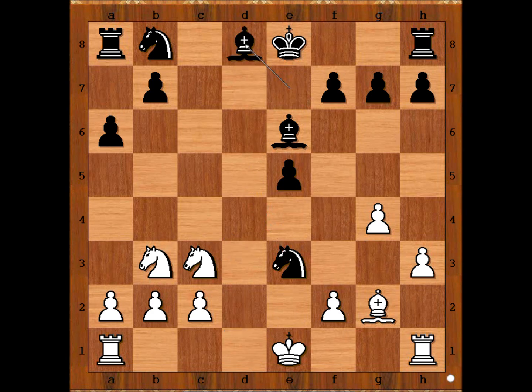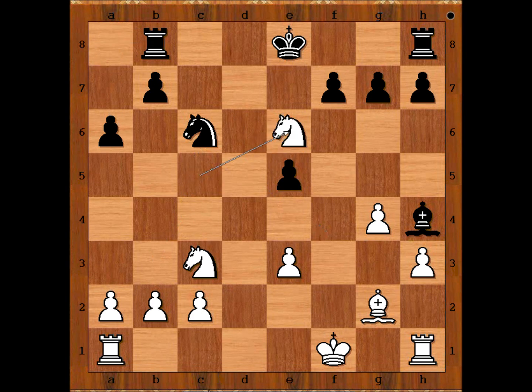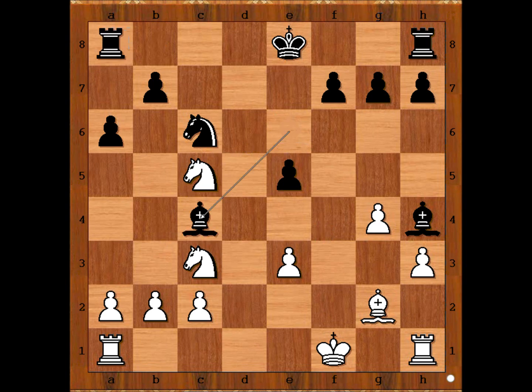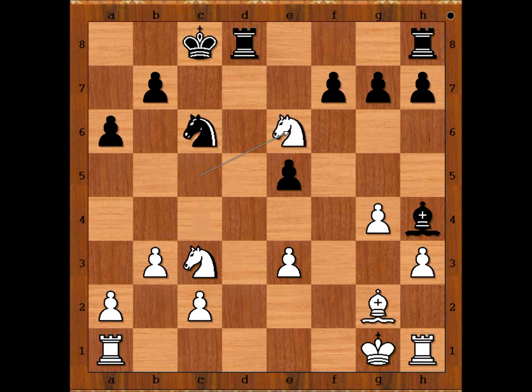Bishop takes, queen pawn takes knight, bishop to h4 check, king to f1, knight to c6, knight to c5 attacking the pawn on b7 and the bishop on e6. So if rook to b8, knight takes bishop. But attack is the best defense — bishop to c4 check, king to g1, and black castles queenside. Black is doing well so far. White to move. b3, and if bishop goes to e6, knight takes the bishop. So if bishop to e6, knight takes, pawn takes, and black has a bad pawn structure.